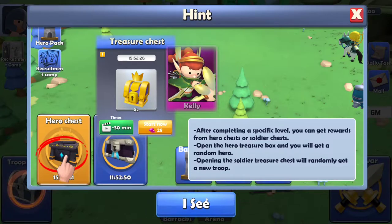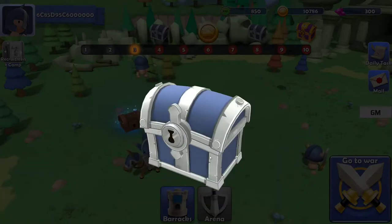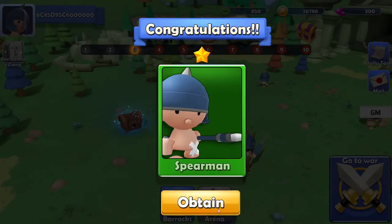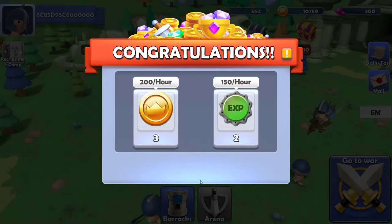Open the hero treasure box and you will get a random hero. Opening the soldier treasure chest will randomly get a new troop. Troop chest - turn on. Spearman. That was a lot of buildup for a really not-that-great unit.